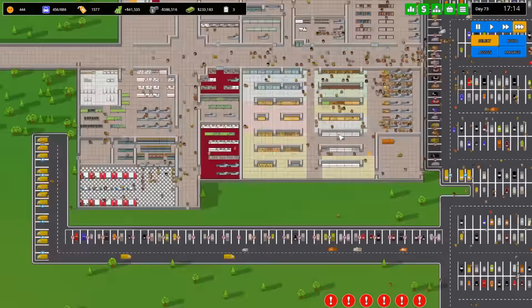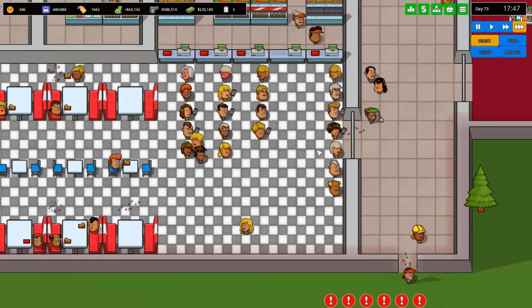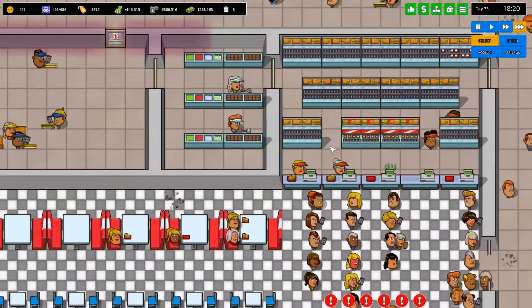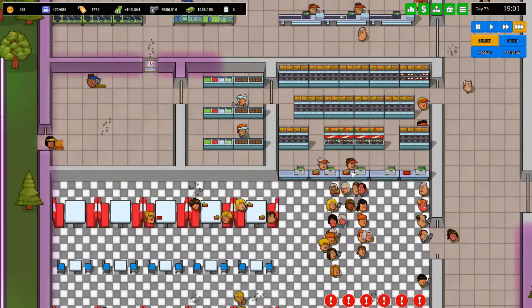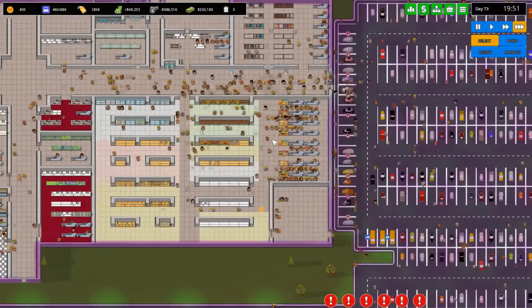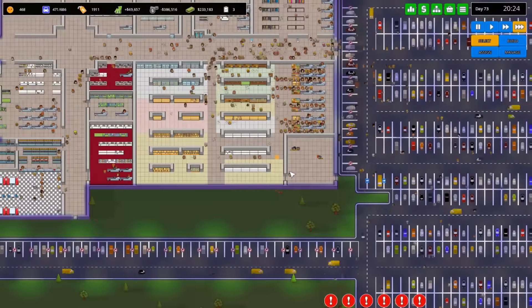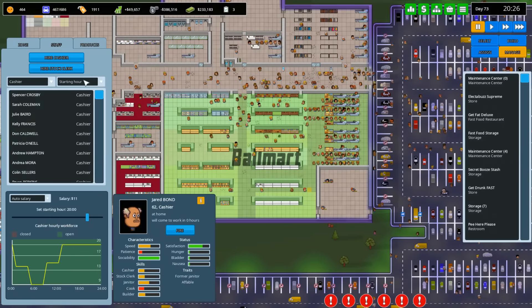Balmart still has a ton of problems — people not showing up for work, it's a real issue. There are a lot of people at restaurants because there aren't enough. The restaurants are really slow and we're super low on food because our cooks are also not showing up for work. We don't have enough cashiers working right now.